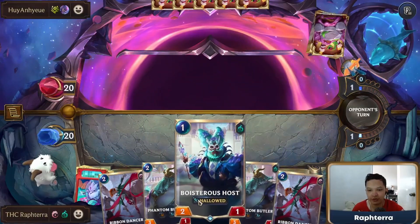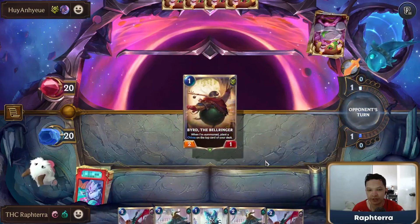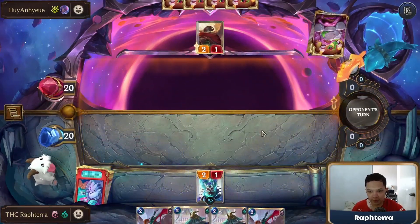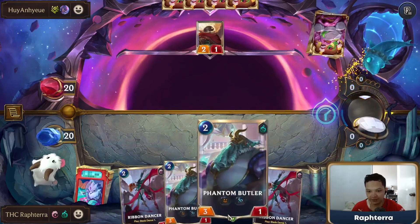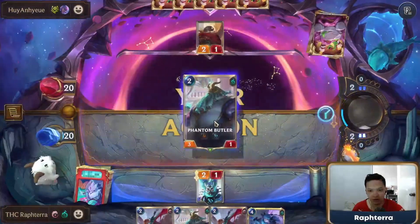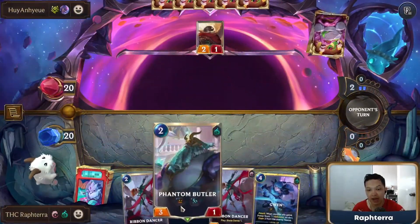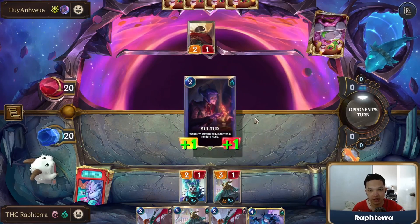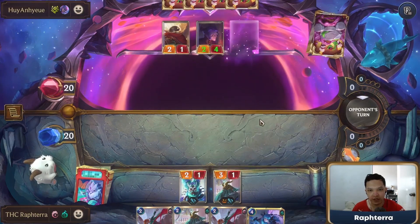So we go for Boisterous Host, Phantom Butler, pressure with Ribbon Dancer. We have Gwen too — this is a pretty good hand. Hallowed Units, Gwen, and Blade Dancers. We have a lot of pressure incoming.